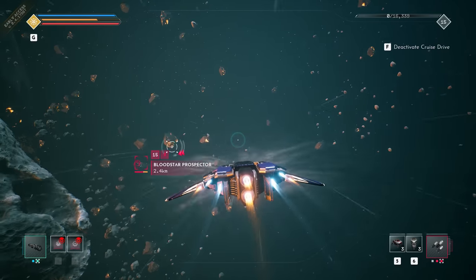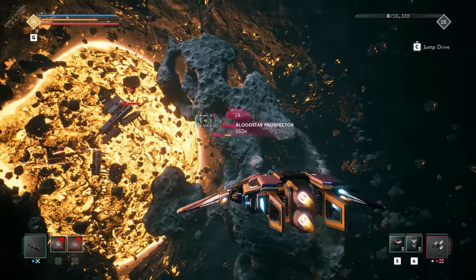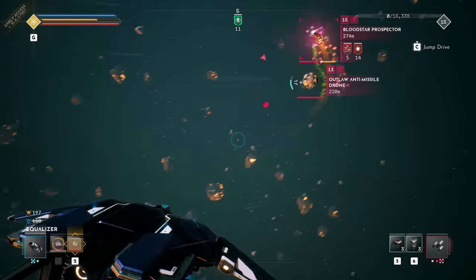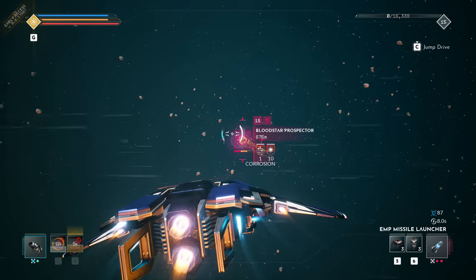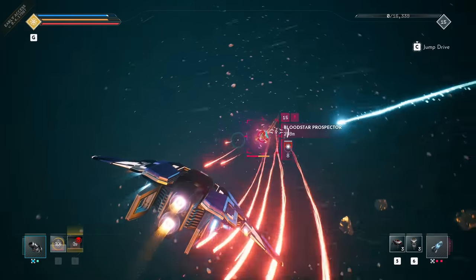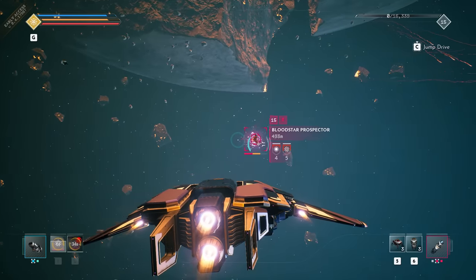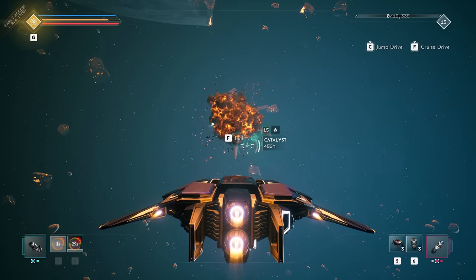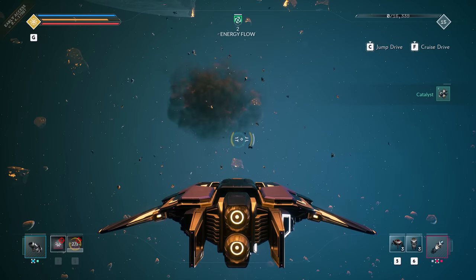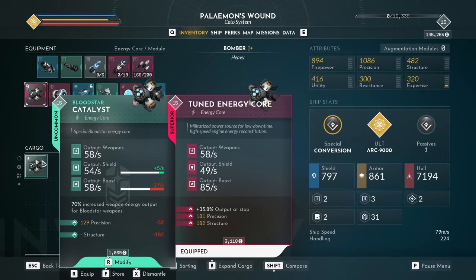The devious Bloodstar outlaw faction has begun mobilizing in several regions within the CETO system. Bloodstar prospectors and overseers engage with new weaponry with hit-and-run tactics, forcing you to close the gap and chase them down. If you do so, these nefarious foes could drop faction-based gear, which is designed to synergize quite nicely within faction equipment. Their energy core, the Catalyst, greatly increases the energy output of all Bloodstar weapons, ideal for aggressive flybys.